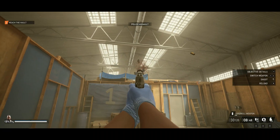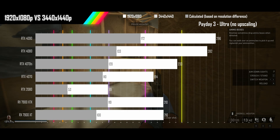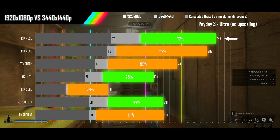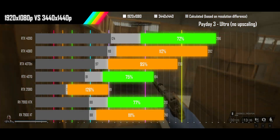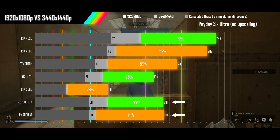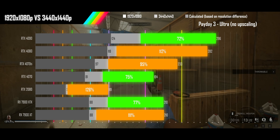Next up is Payday 3 on its ultra preset with no upscaling. The 4090 is starting to hit a CPU bottleneck at 1080p, while the rest of the Nvidia stack is seeing performance scaling pretty close to the calculated results. The two AMD cards are completely bottlenecked by their driver. This is another game where a 2080 class card owner will need to spend in the same price bracket to keep its performance when moving to ultrawide 1440p.